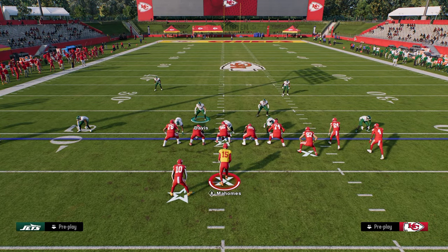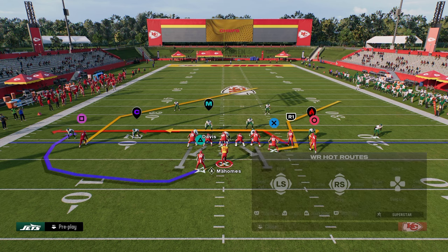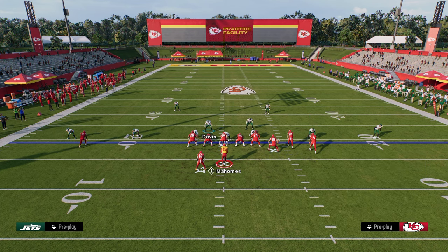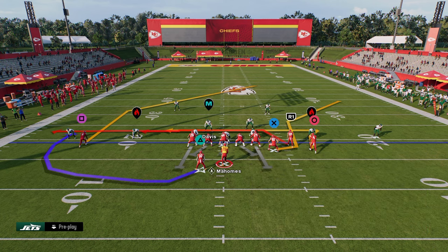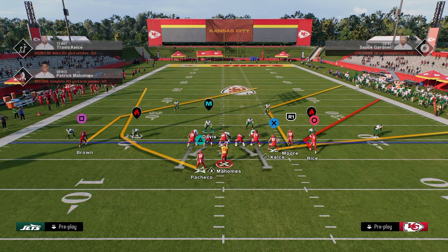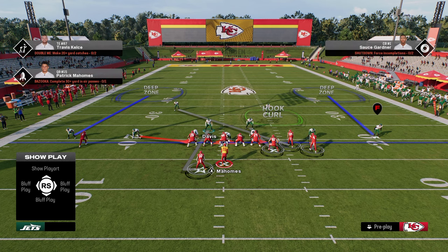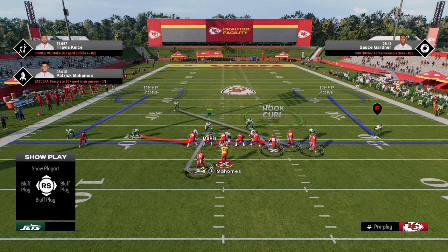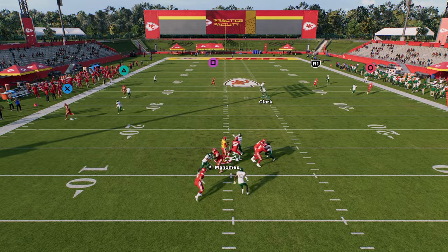Playing this coverage, let's say they run a post route from the solo receiver or something like a double corner from the bunch. The main route that can get open is the post. But very rarely do people run post routes from bunch — it's usually a streak, C route, or deep speed out. So what we can do is: if the running back is running a route, switch stick onto the hook curl and go take that away.